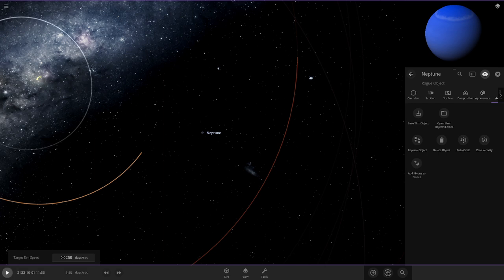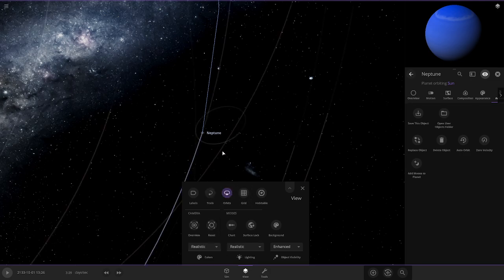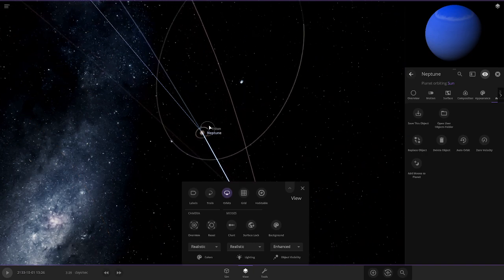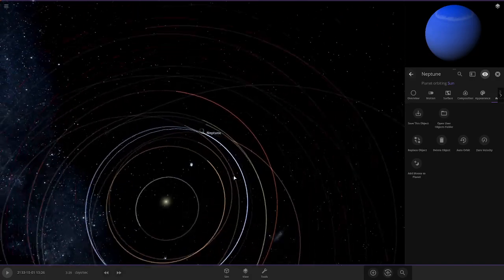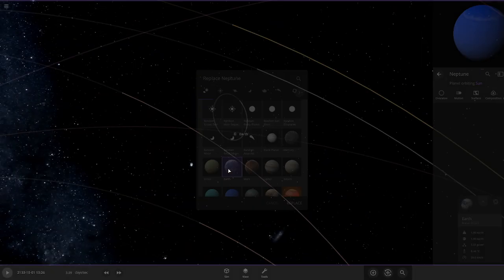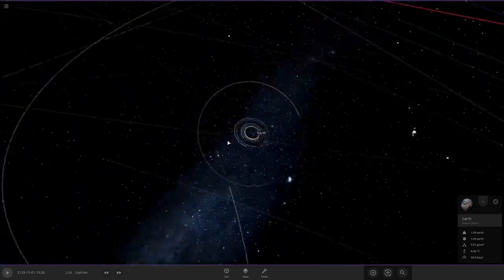We'll slow down time, press play, pause it, then go to view. My settings have been messed up because I've been on the future version of the game. Here are all the moons - there's Triton. We can see some of the moons are already going to orbit the sun. All we need to do now is replace Neptune with Earth. I've got a good feeling about the moons that are very close - they're small, they're close, I don't see any problems. I think Triton is going to be the one to work.